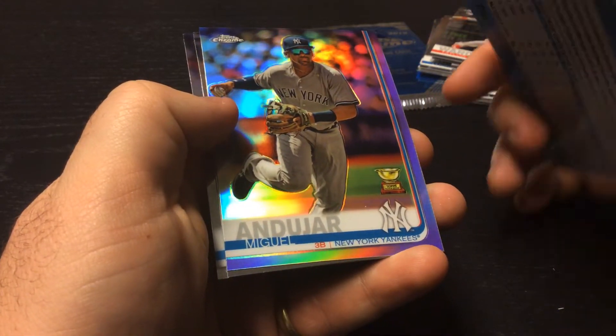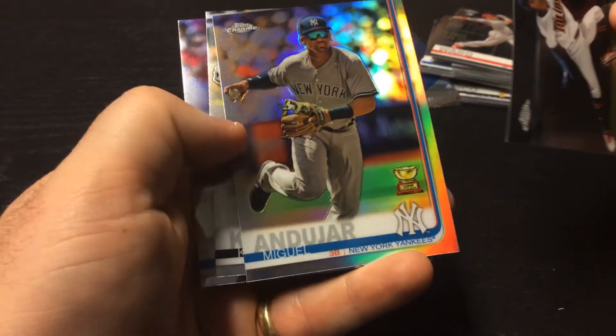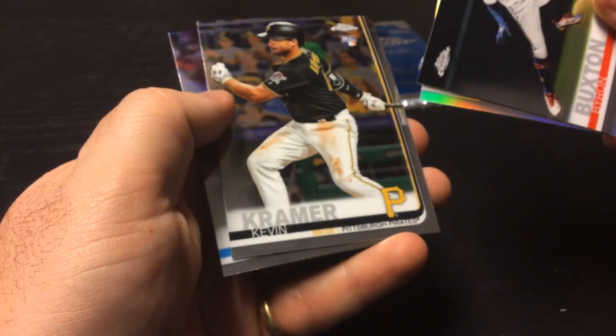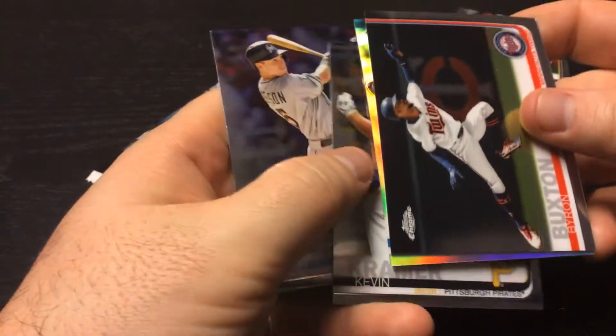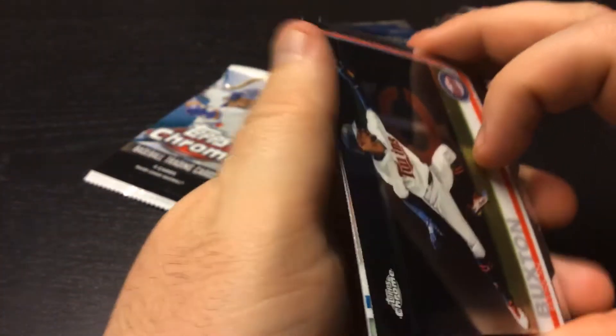Miguel Andujar Gold Cup refractor, Kevin Kramer rookie card — infielder for the Pirates — and the Brian Anderson, Marlins.